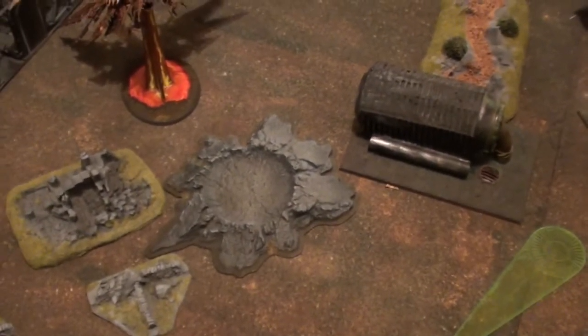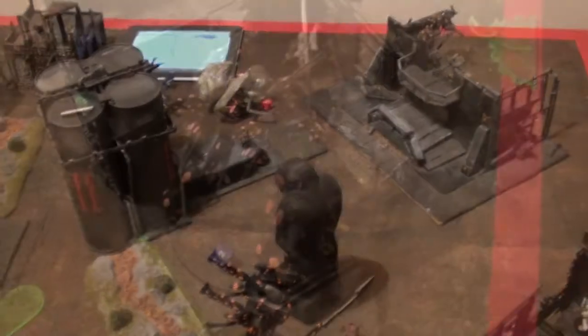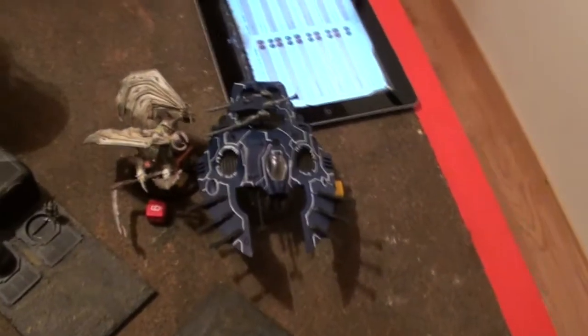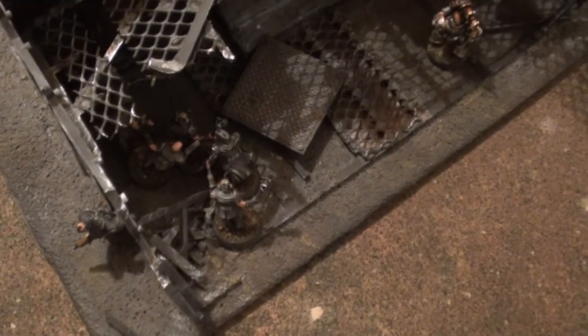Beginning of turn 5. Helldrakes are so annoying — vector striking a 360-degree Arc. That Strength 7 AP3 Flamer is stupid. Voitto came in here, whiffed — killed only one. They are fearless. This is where I make the last mistake: I should have gone somewhere else where the squad isn't fearless. Killed three Cultists, they needed a seven on leadership and got a seven, so they stayed.